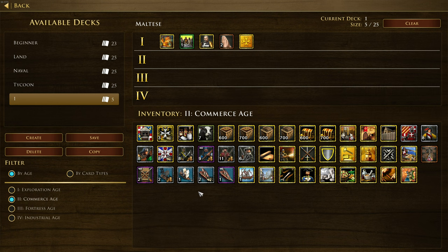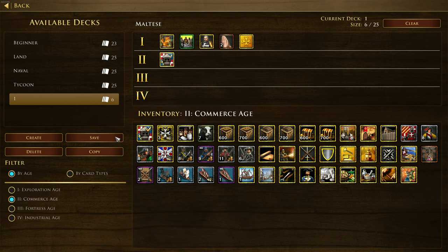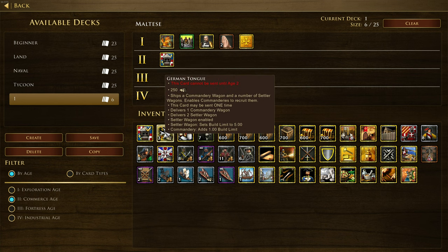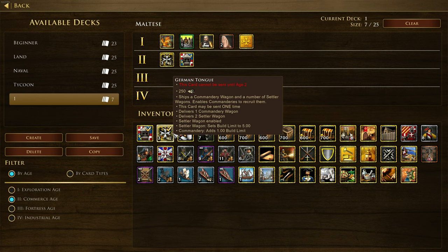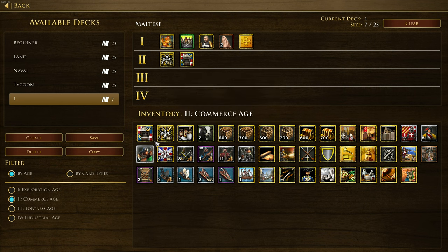Looking at the Commerce Age cards, we've got Wigner Court Construction - settlers gather nearby natural resources significantly faster when near a town center or outpost. That's interesting; it depends on whether you've got farms or plantations nearby, but it says significantly faster so this could be pretty big. We've also got German Tongue: 250 wood cost, ships a commandary wagon and a number of settler wagons, and enables commandaries to recruit them.